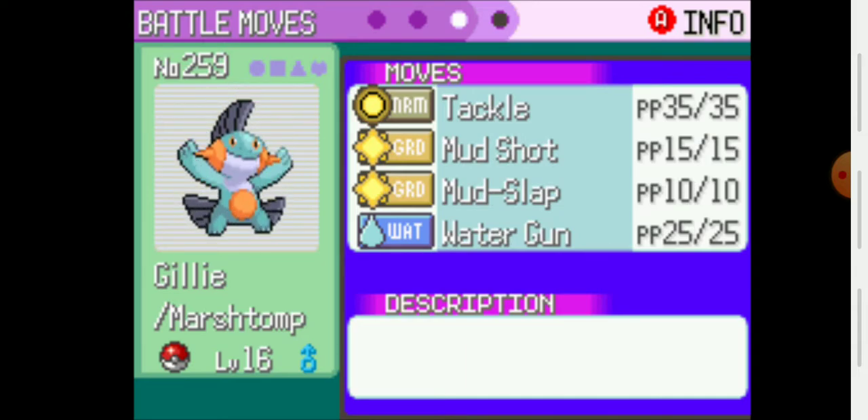Next up we got Gilly the Marshtomp with Torrent as its ability. He has Tackle, Mudshot, Mudslap, and Water Gun — all offensive moves. Now, I'm not a rookie — I don't keep all offensive moves all the time — but some of these earlier moves like Leer and Growl, I don't really have a use for at this point. I think my team puts out enough damage or can power themselves up.